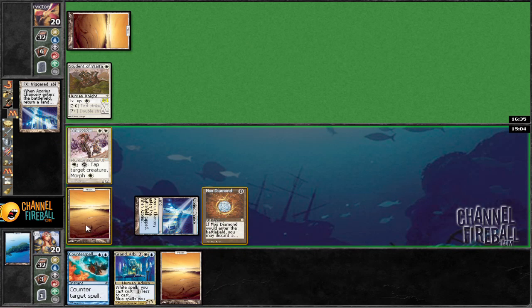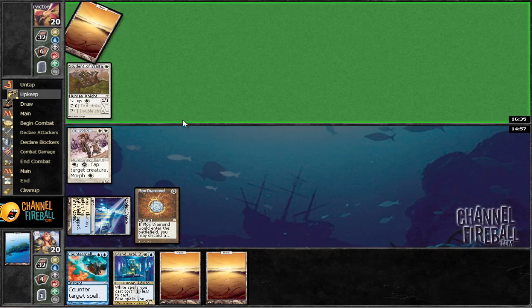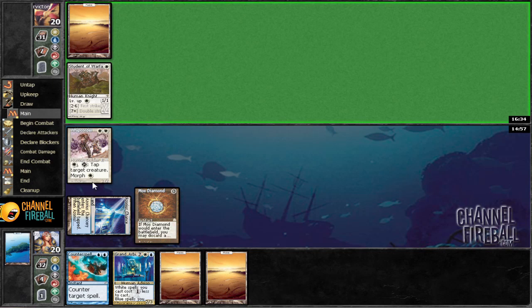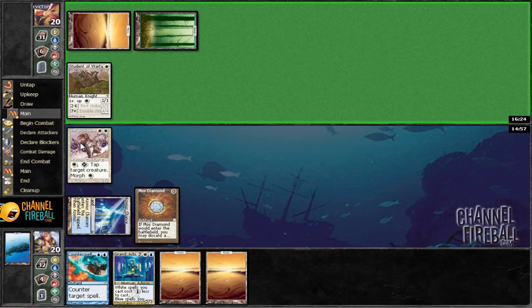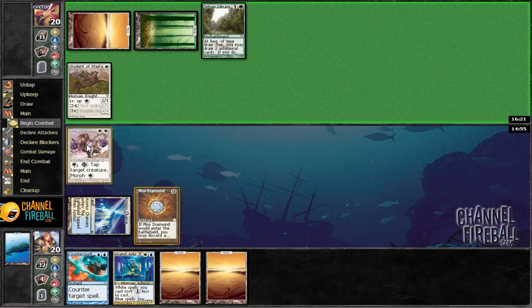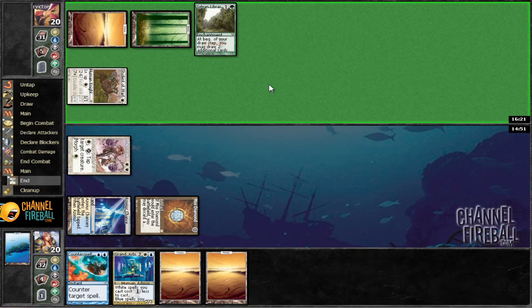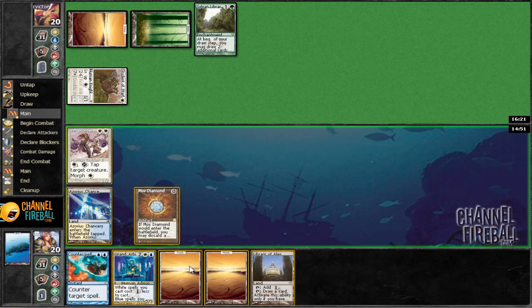Go ahead and return this. We'll just tap this — hopefully this two damage doesn't end up costing us this game, but I think it's better that we not take any. Yeah, there's going to be a mana elf too. Sylvan Library. We'll tap anyway now. Library of Alexandria.